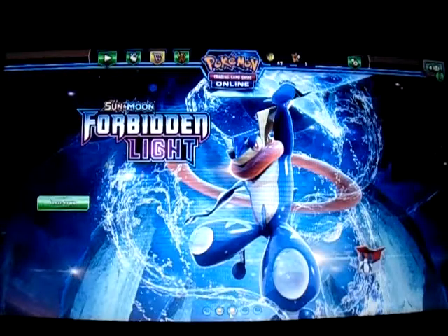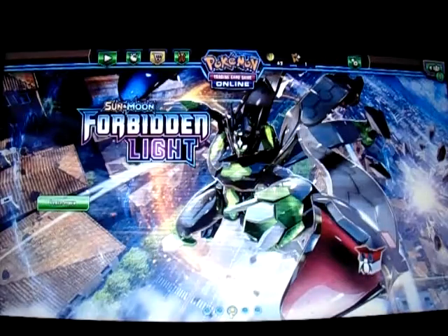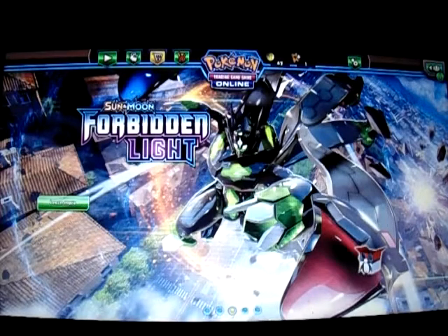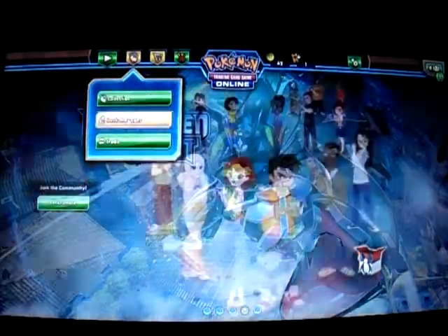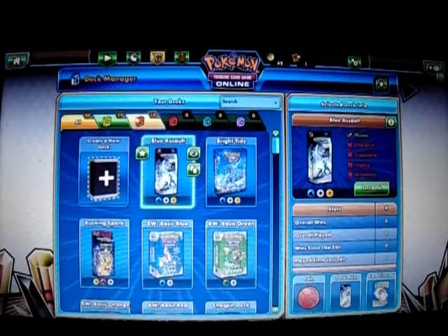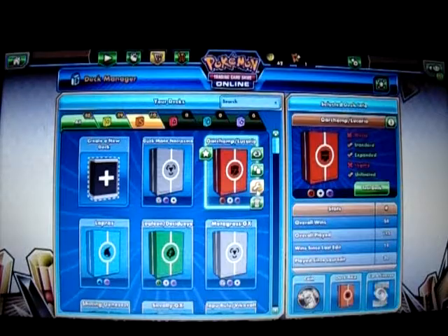Hello folks, this is JefferyG329 here. Once again, I'm about to play my 60-door gameplay of .1 Treycon game online for the PC. I'm going to feature a deck that I did before in my 50-door gameplay, but I just made a couple of changes to it, thanks to the new Forbidden Light set. It's about the Chumlocario deck. I'm going to show it right here, and then we'll play it to hopefully get a game with it. So let's go right here to Chumlocario — here we are.